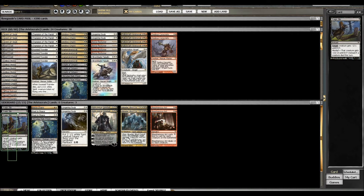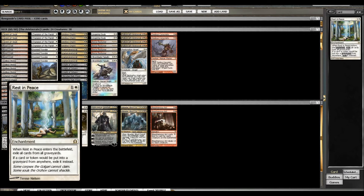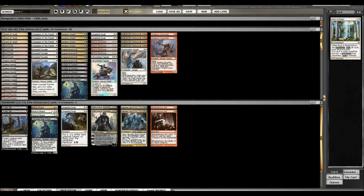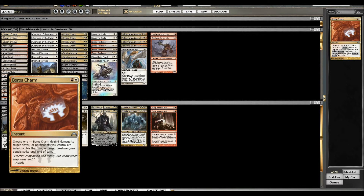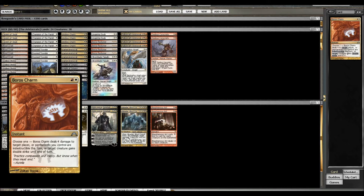For the sideboard, we've got three Tragic Slip, one more Scurrzdag High Priest, two Rest in Peace for Reanimator-style decks, Esper Control, or anything that uses the graveyard a lot. The one change to the sideboard is I added a Boros Charm. Tom Martell had a Mentor of the Meek in the sideboard, but after playtesting I noticed the deck is pretty weak against Supreme Verdict, so I added one Boros Charm in the sideboard and it's actually paid off pretty well.